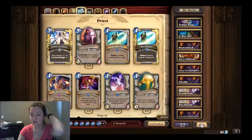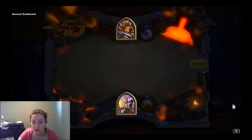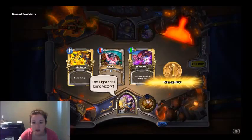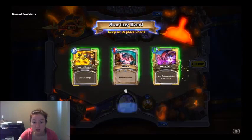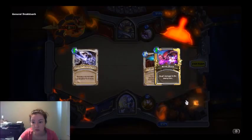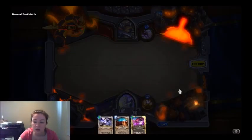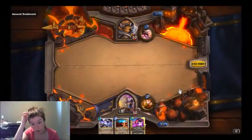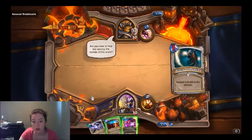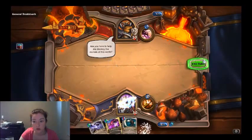Let us give this a go. I'm going to keep my opening hand because I'm getting a Light Bomb — now that I have two of them, I'm actually getting them. And now I can't do anything this turn. If he plays it on turn one, I can kill it with this, so it might be okay.